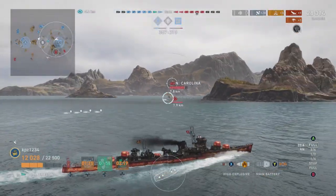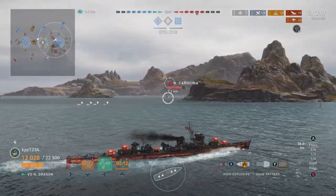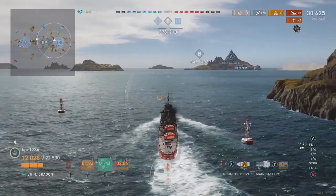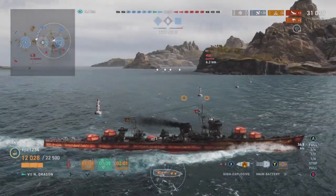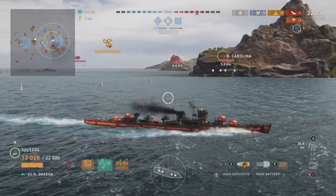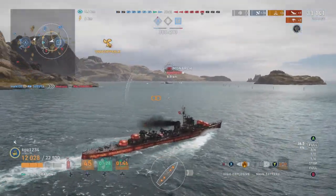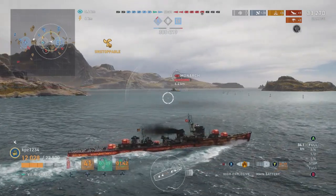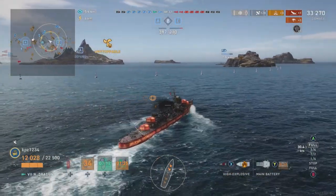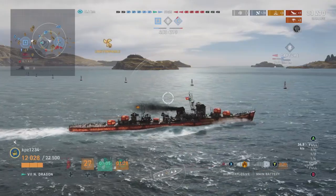Too many enemy ships are pushing in so it's time to leave the cap. We did send torpedoes at the North Carolina but for the sake of my life it's time to go. Akizuki AP shell damage 1700, Northern Dragon 2050. Akizuki torpedoes reload 10 seconds quicker; Northern Dragon torpedoes have a 2 km longer range. A big hidden stat: torpedo reaction time - Akizuki 9.76 seconds, Northern Dragon 4.59 seconds. So although we missed those torpedoes on the North Carolina, they're much harder for the intended victim to react to.